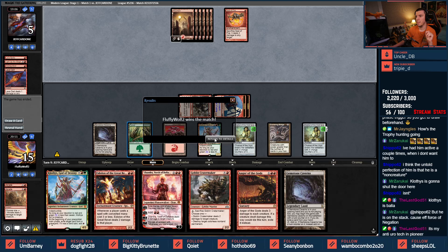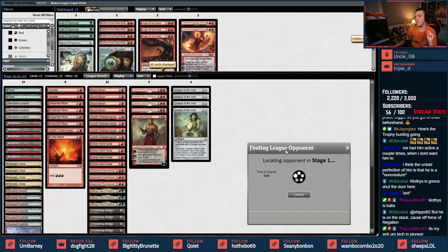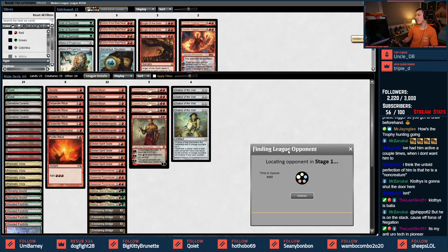Crater Maker looking hot — in we go! Match two, let's find an opponent. Seeking trophies — we're doing pretty good in terms of our win record tonight.